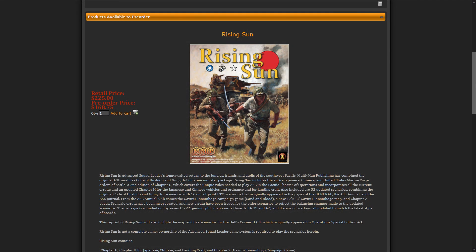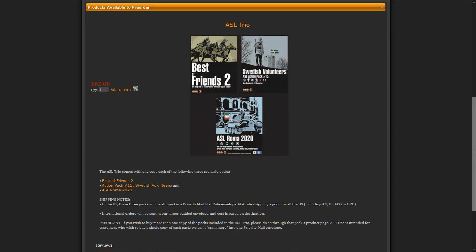Multiman Publishing is reprinting the module ASL Rising Sun, designed by Buck McNamara. This volume, number 13 in the series, includes The Code of Bushido and Gung Ho, and it incorporates 32 scenarios with 16 more from the classic General Magazine. Multiman Publishing also brings us ASL Trio, where three ASL scenario packs are put together: Best of Friends 2, Action Pack 15 Swedish Volunteers, and ASL Roma 2020.